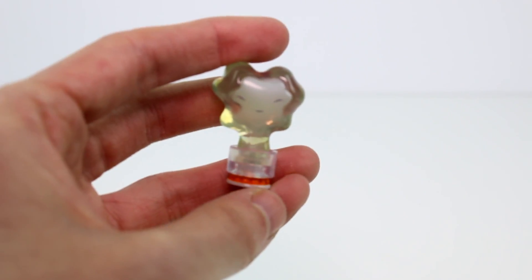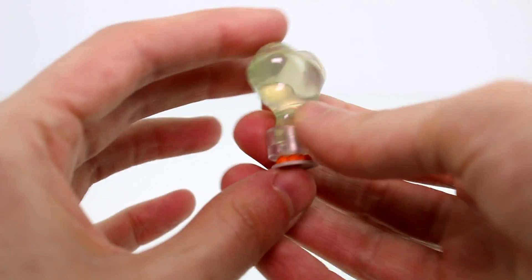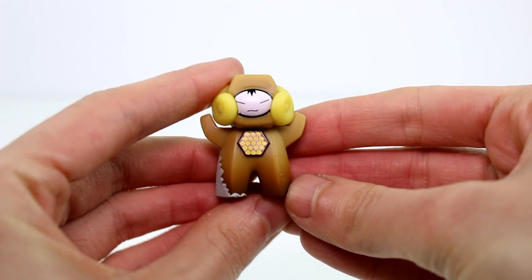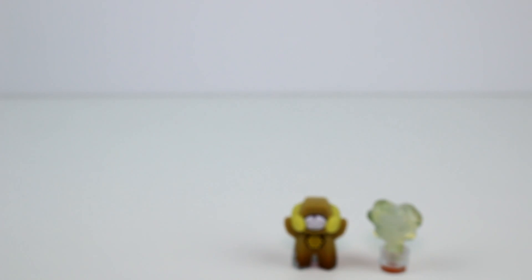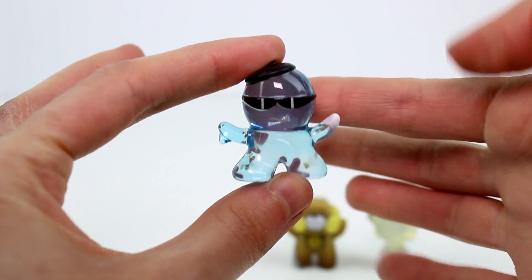Let's take a look at the little figures we got. We have Gas — it's so cute, translucent at the top. Then we have Solid — Solid is adorable. And then we have the last figure, Liquid — totally cool, completely see-through.